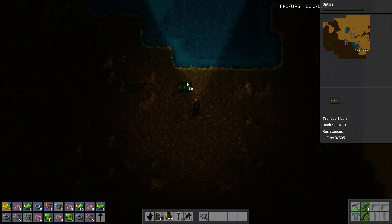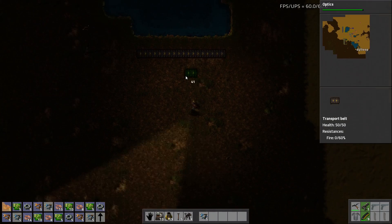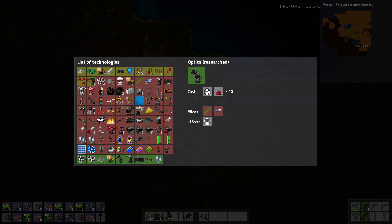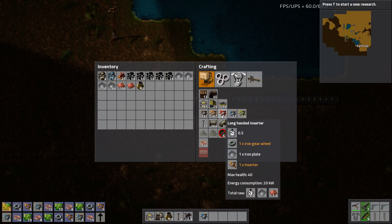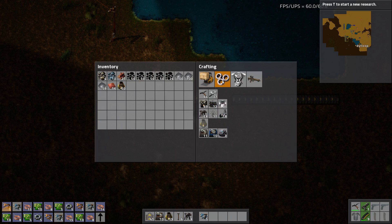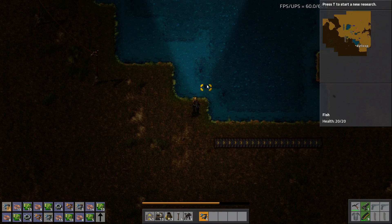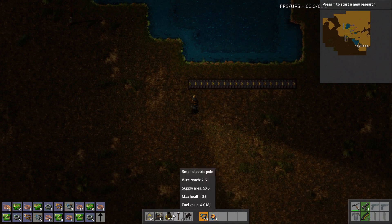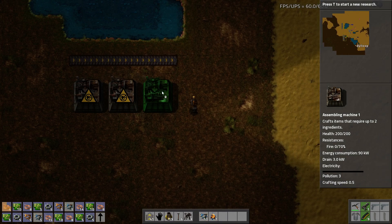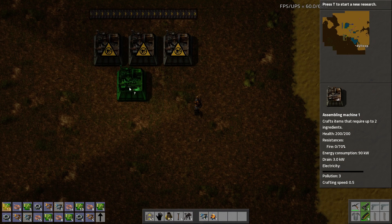So I'm going to place this one away from the lake, we'll start at about here, which means I should probably move this power pole. Optics are researched, which means I can craft some lamps - I'll get some of those going so I can start laying them out. So my goal this episode is, obviously, to get circuits up and going. So I'm just going to lay these out how I want them.